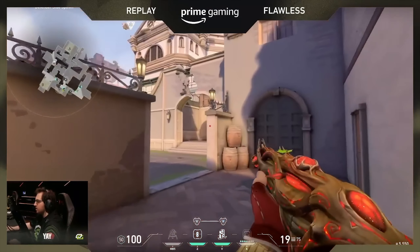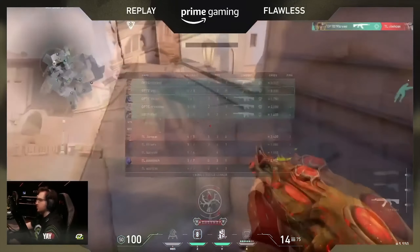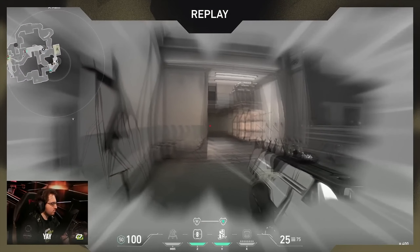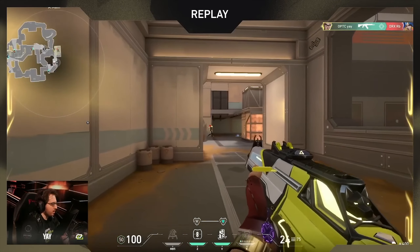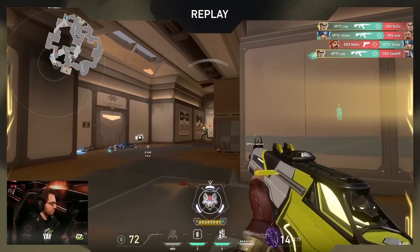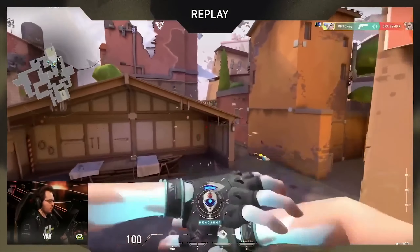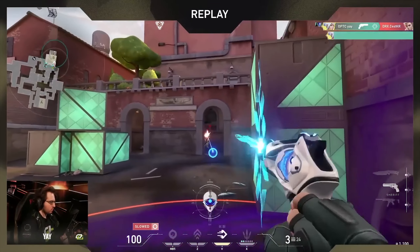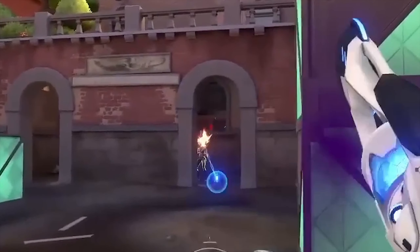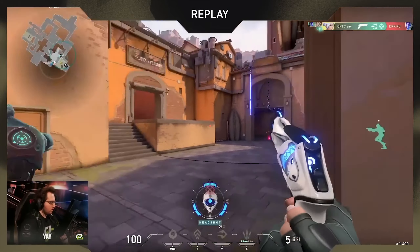The reason why his aim is so good is mainly because of two things: crosshair placement and micro adjustments. However, anyone above Platinum has good crosshair placement, so what makes Ye much better than others? It's actually the knowledge of how a player is going to peak. He knows when a player is going to wide swing him or shoulder peak him, and therefore whenever you watch Ye, he's almost on the head already so all he has to do is micro adjust onto the head and shoot.